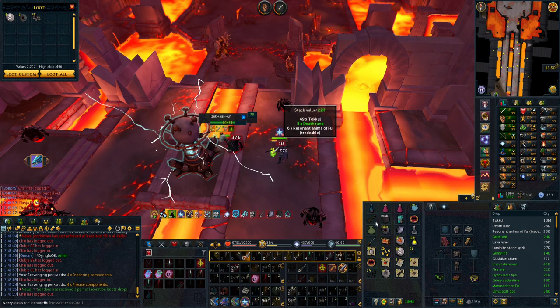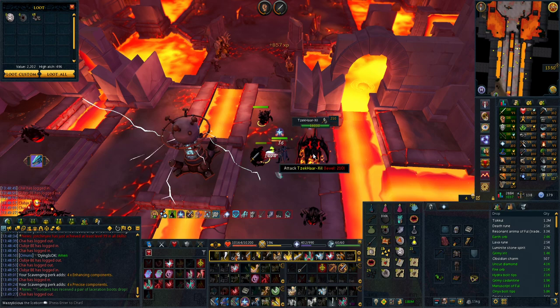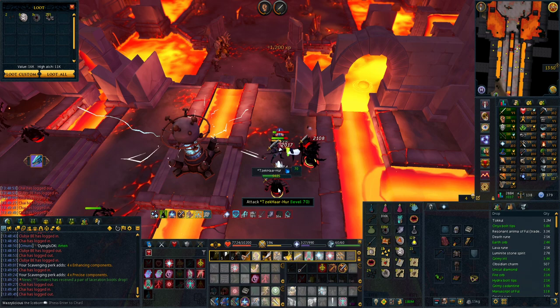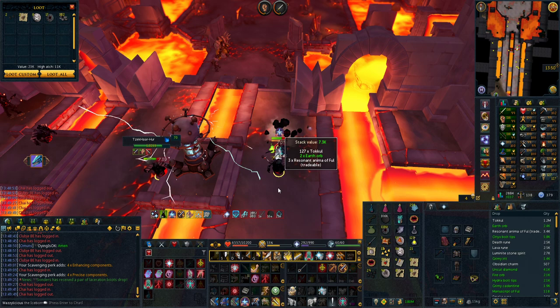I've done three overload doses at this place using this method and I've gained 1.4k anima, which means that in just a little over an hour you can actually go from no upgraded ring to a fully upgraded ring. It's really, really fast, so I'd recommend you guys give this method a go if you're missing a couple thousand anima for your ring.